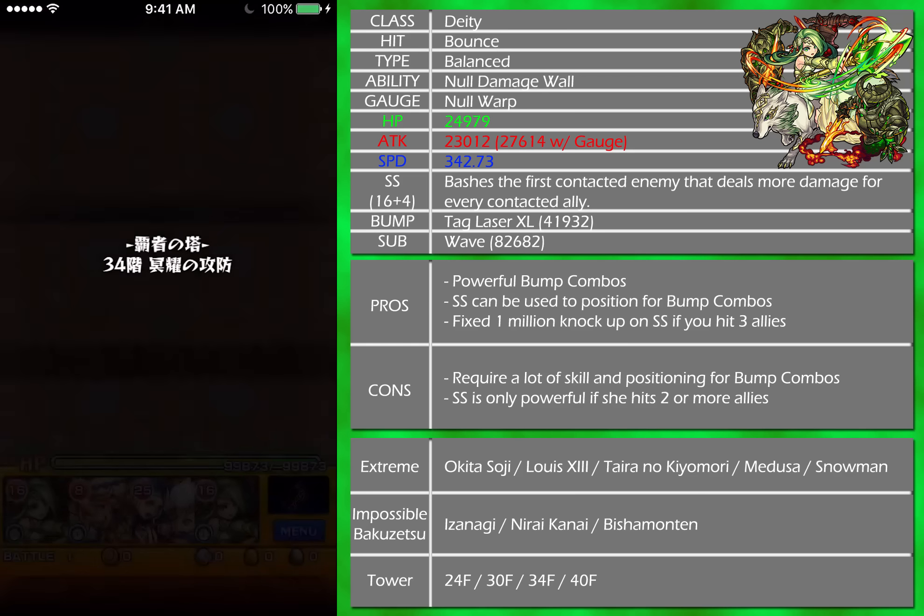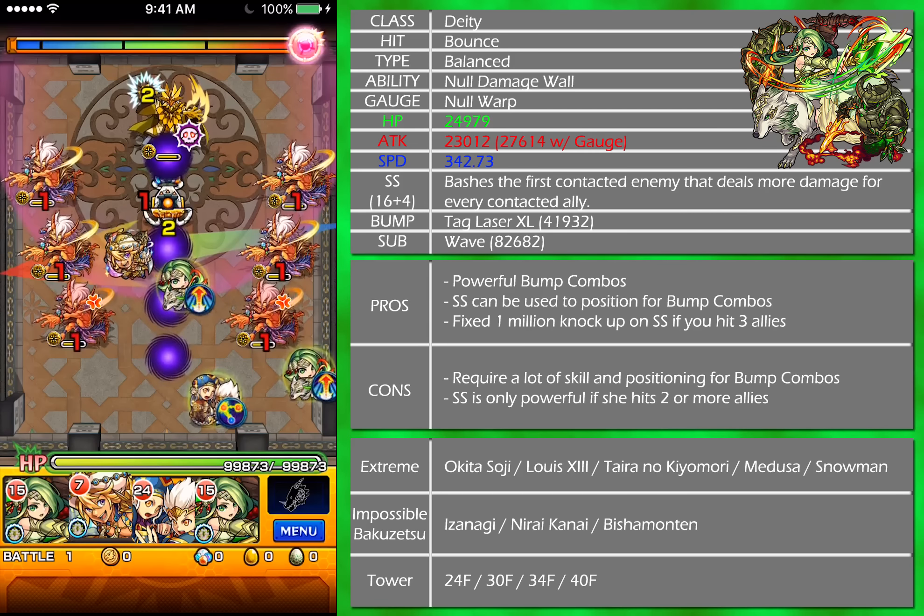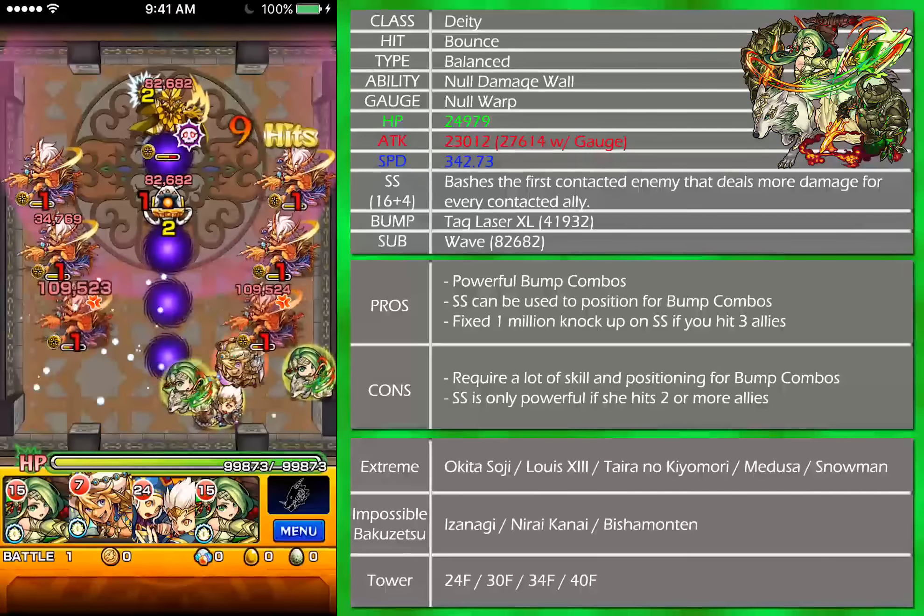The strike shot is a bad strike shot, but the damage gets higher the more allies you hit before you hit the first enemy. The bump combo is a tag laser XL and then a wave for the sub bump, which both do a lot of damage. It's really good in my opinion, and I'm going to be using it on the Tower of Champions floor 34, which has probably the best gimmicks for Valkyrie — it's all warps and damage walls.